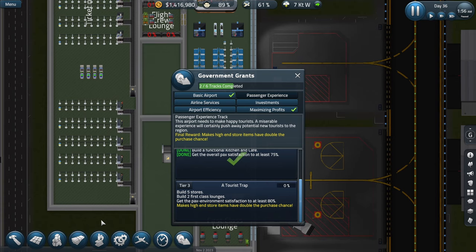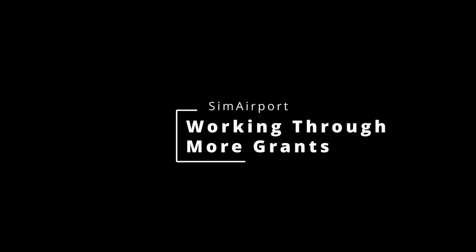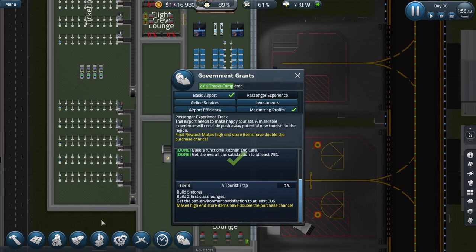Welcome back to season two of Sim Airport. Today we're jumping back in and working through our government grants. We're on the tourist trap, so we need to build five stores, build two first-class lounges, and get passenger environment satisfaction up to at least 80. We're currently at 89, so that's good. We already have one first-class lounge, so we need one more and five stores.